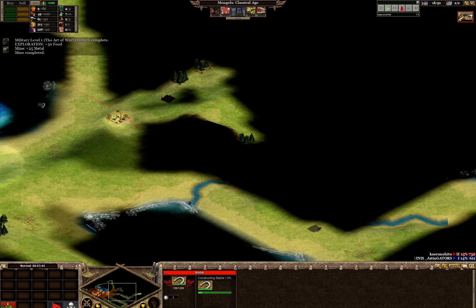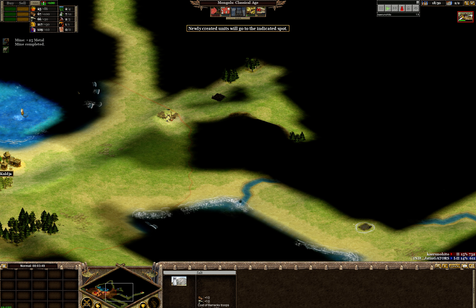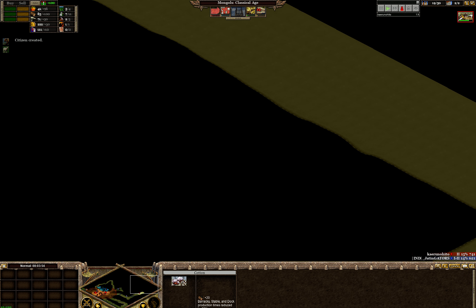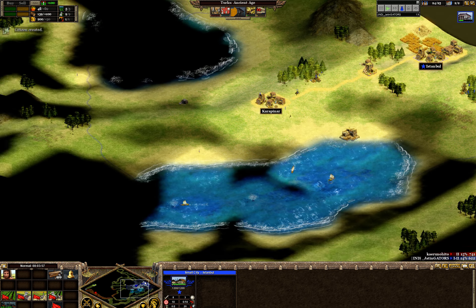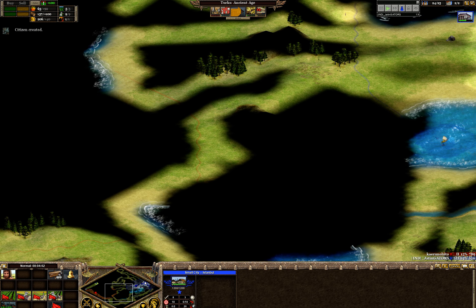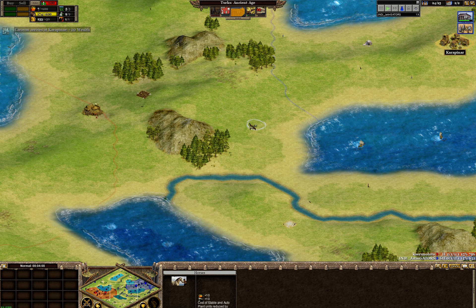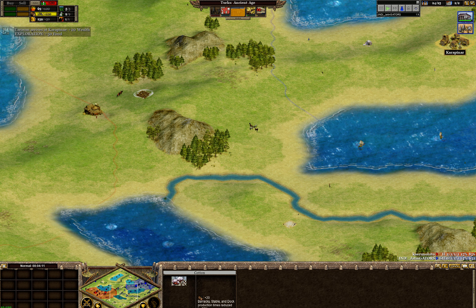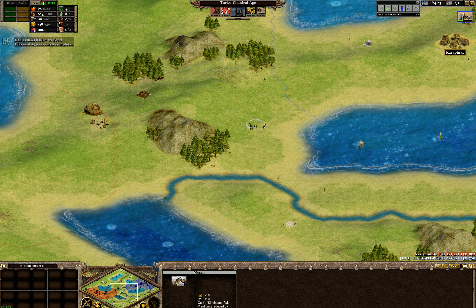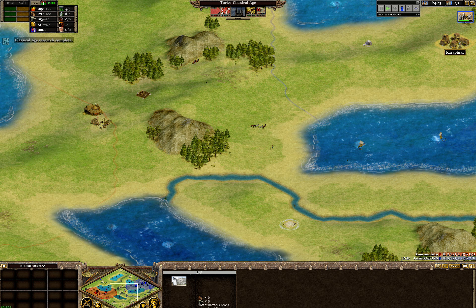Halen has found salt and cotton - both are awesome rares when going on offense. Salt gives cheaper infantry and cotton gives faster production of infantry and horses. Meanwhile I only know about the wool and still don't know about the furs. I've also missed the salt here, and look - there are horses too. So that place right in the middle is a heaven for anybody going on offense. Three awesome offensive resources, and controlling them can change the outcome of the game.